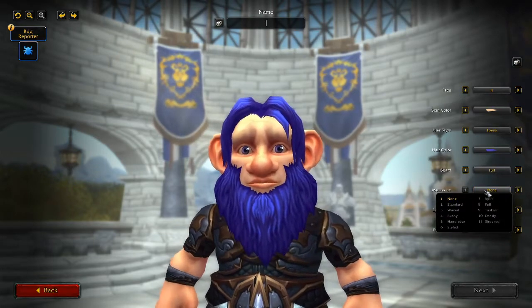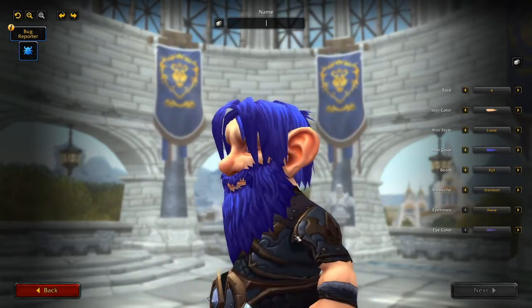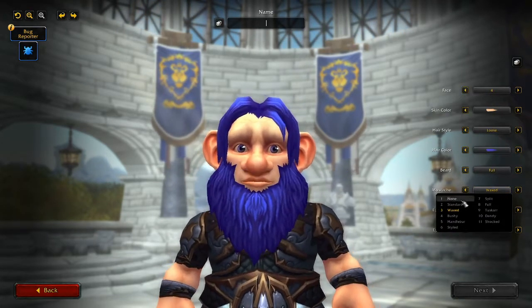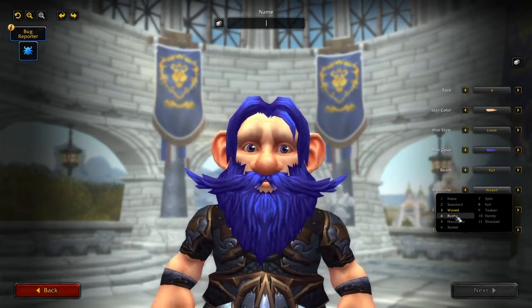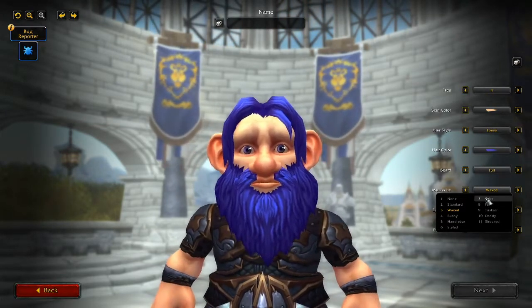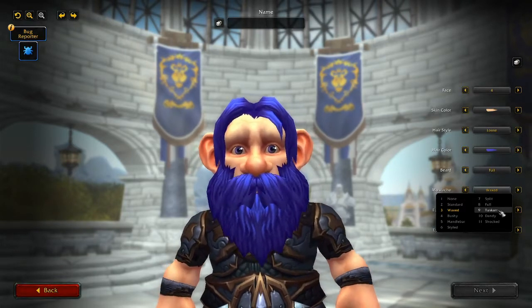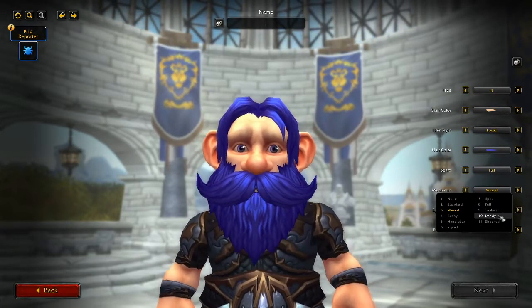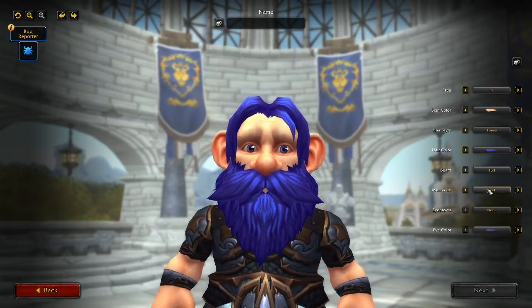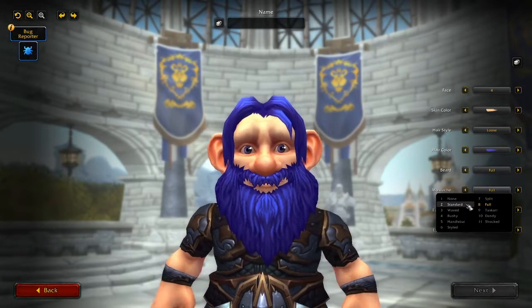Mustache — we have 11 different mustaches starting with none. There's a standard mustache, a little waxed mustache that takes them way out, a bushy mustache, a big little handlebar one — it's styled. A full mustache looks pretty good with that, a Tuscan mustache, a dandy — I'm shocked. Kind of like that one, maybe that one — I'll go with this one.